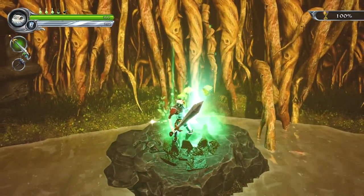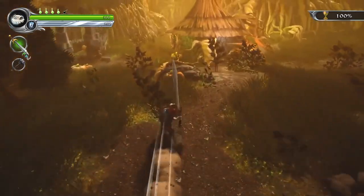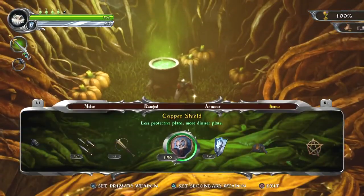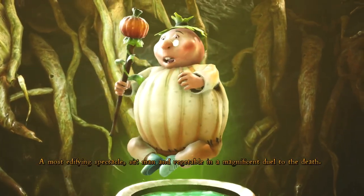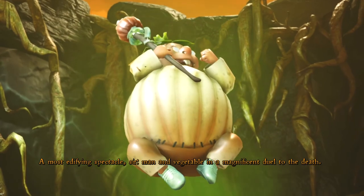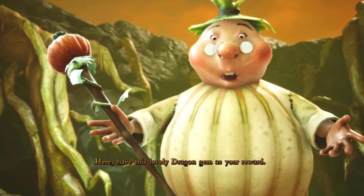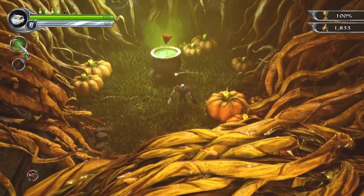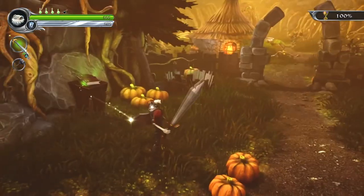Pumpkin ale — why? We've drained the life essence as much as we can. Let's go see the pumpkin witch. Right — hello, I'm back for my reward. A most edifying spectacle, sir — man and vegetable in a magnificent duel to the death. Here, have this lovely dragon gem as your reward. Lovely, majestic creatures, dragons are. Majestic, lovely. Thank you — I will take the gem. That was actually a better reward than I thought.